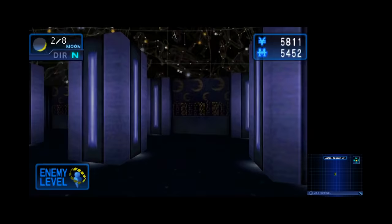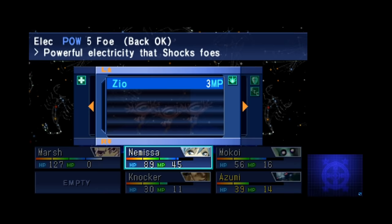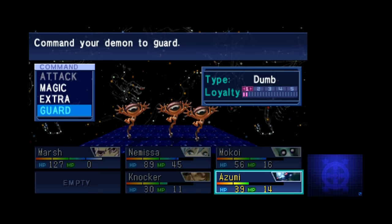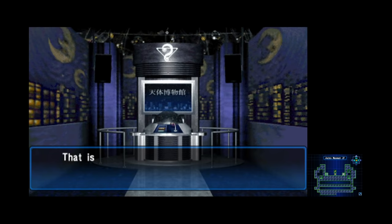As you explore, you'll find different exhibits that give you basic information about constellations, and you'll want to write it down or commit it to memory for later. The enemies also get a bit tougher here — I actually died a couple times due to some bad luck with status effects. It's a decent place to gather experience. Nemissa will also learn a party-wide healing spell around this point of the game, so be sure to have that. To progress to the end, you have to enter the quiz room and answer some questions about the Zodiac. Get any of them wrong and you get kicked out.